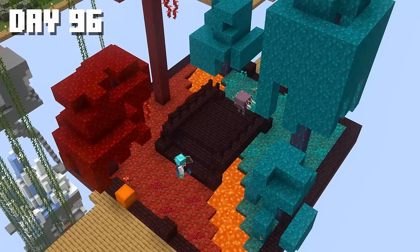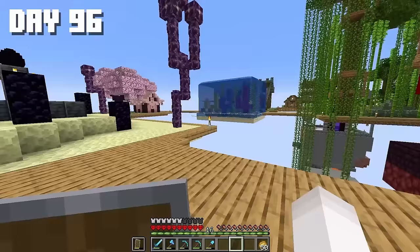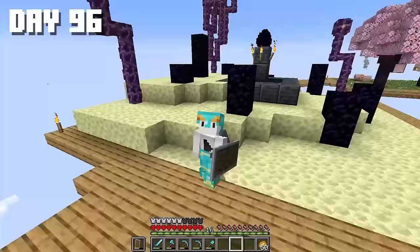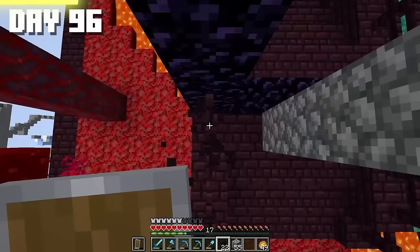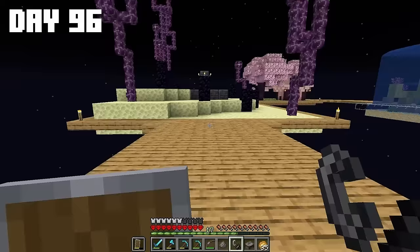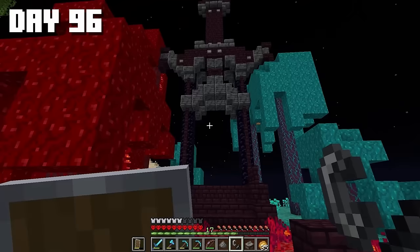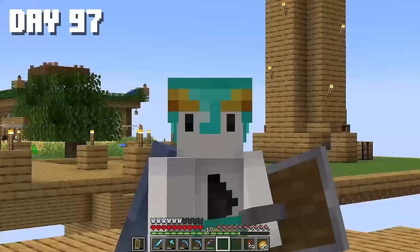Here we are on the 96th day and I'm kind of getting bored. I started watching various YouTube videos and found this portal in the nether shaped like a sword. I decided to build something similar in our nether biome, so I started gathering the necessary materials and jumped into the nether to collect obsidian blocks. I began experimenting with shapes to make a small sword-like structure. What is this nonsense? Some crooked and ugly sword — we'll come up with something better. And here we go, much better now.